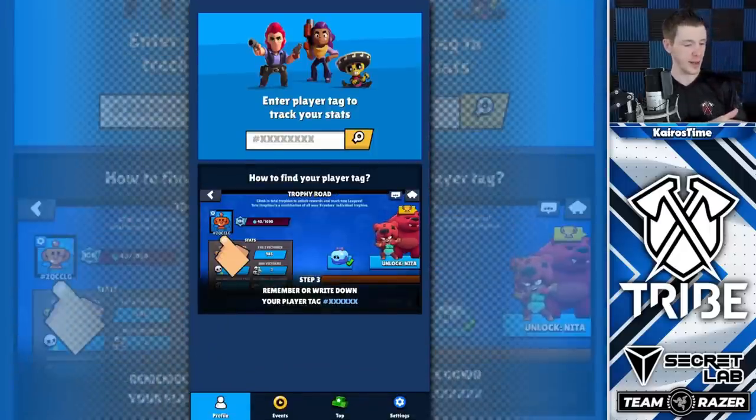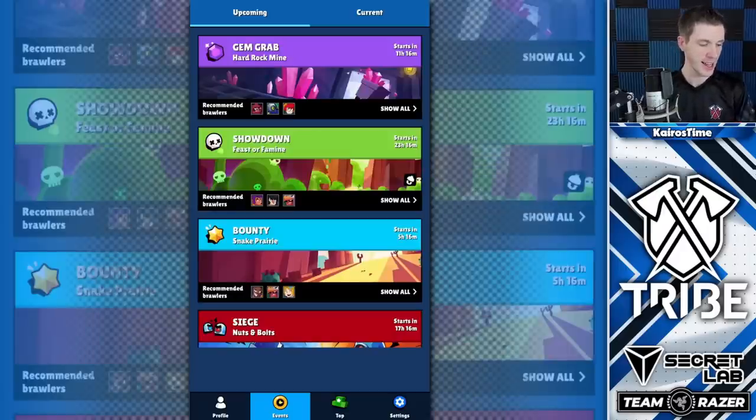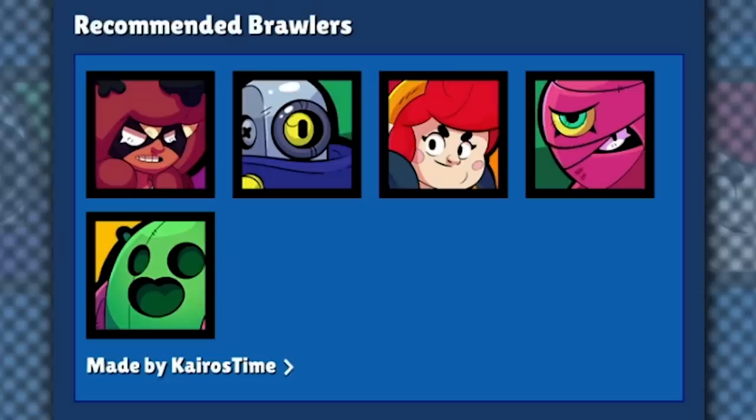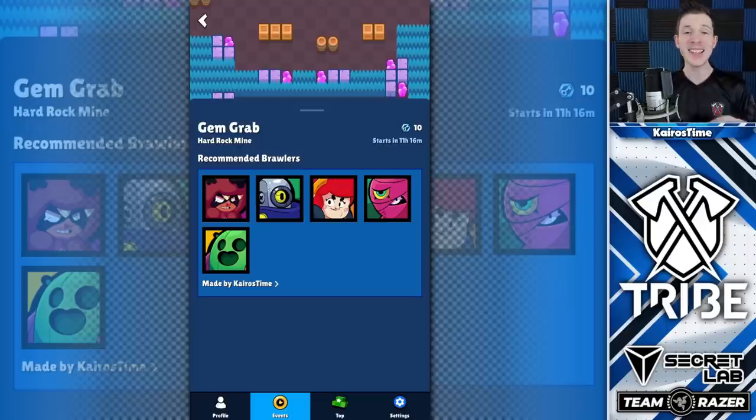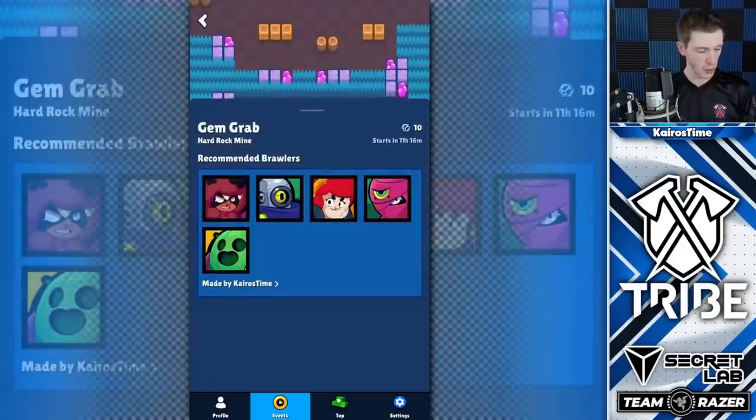Now this is really cool. We'll get to entering my information here in just a minute. But the cool thing — we've got these events right here, and check this out: Recommended Brawlers for Hard Rock Mine, made by Kairos Time. This is the coolest tool because it will be updated. I've got my pro players in the tier list helping me find the best Brawlers for every single map in the game, so once a map pops up you can just pull this up and get the most highly rated Brawlers for that specific map.